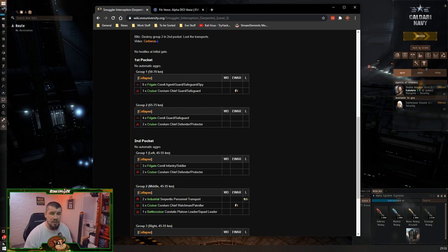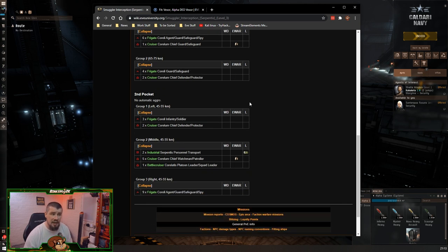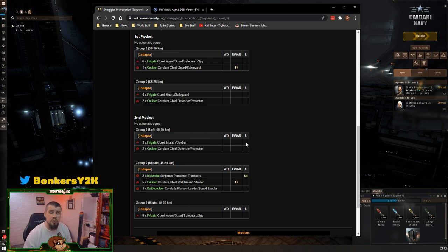Eve Uni also tells you which missiles to use — kinetic missiles do the most damage here, so we'll use those to kill them faster. Down in the mission details you can see what you'll encounter: in the first pocket there are six frigates and one cruiser using sensor damage, then at 65–75km away, four additional frigates and two cruisers. Once cleared, you go into the second pocket: three frigates and two cruisers, then two industrials, five cruisers, and one battlecruiser.